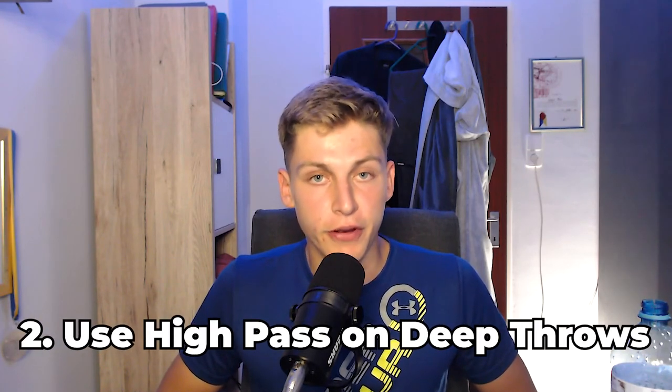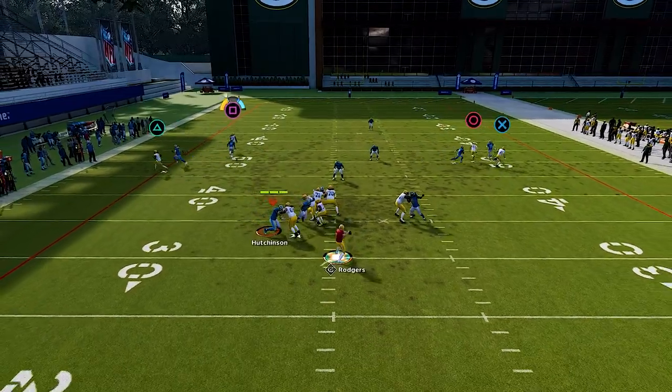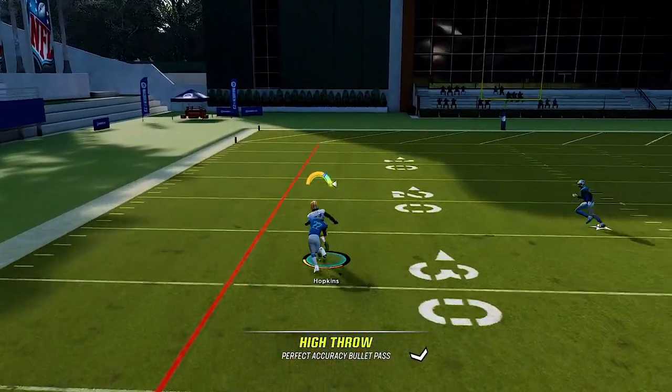On pretty much any single deep pass, I recommend highballing it. It will rarely get overthrown — pretty much never in my experience. You can also RAC catch it, so the ball won't go through your hands and you'll have a lot more success. A lot of cornerbacks are in trail technique, and if you throw it regularly without the high pass, they can often make a play on the ball. Throwing a high pass with freeform pass leading makes it a lot easier to complete those open passes.